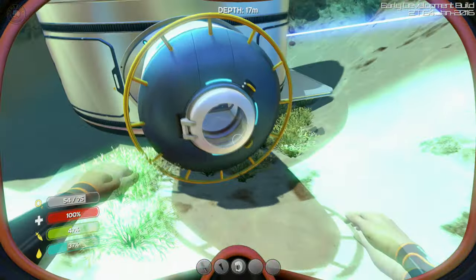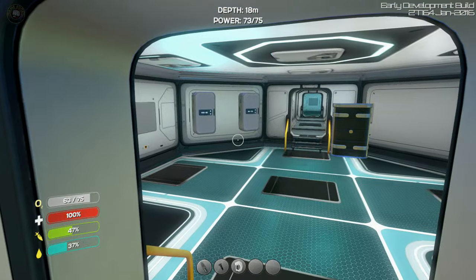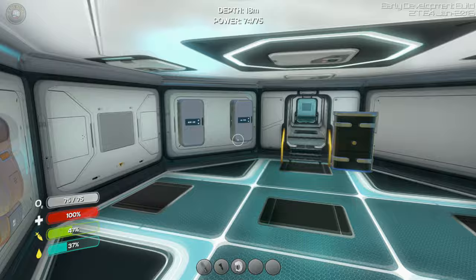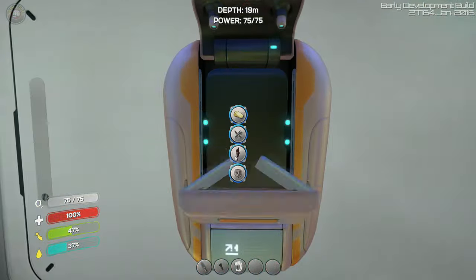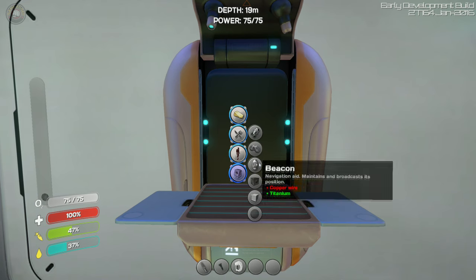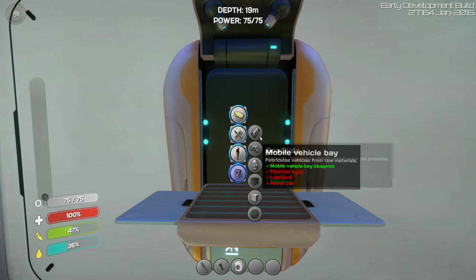I love the Seamoth! All right — so cool. We've got the Seamoth, we've got fins, and at least a new air tank which is kind of nice. Now the main goal right now is to get ourselves all settled up here. Let's see what else we need to build — there's beacons to keep track of where we leave our stuff which is really nice.